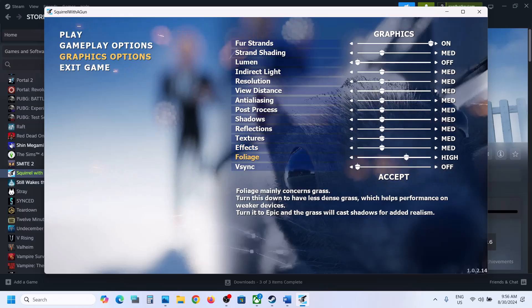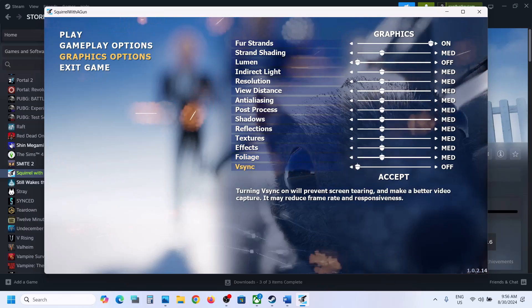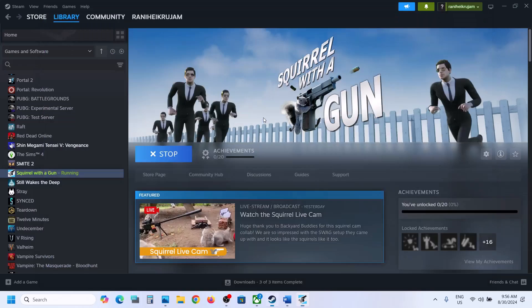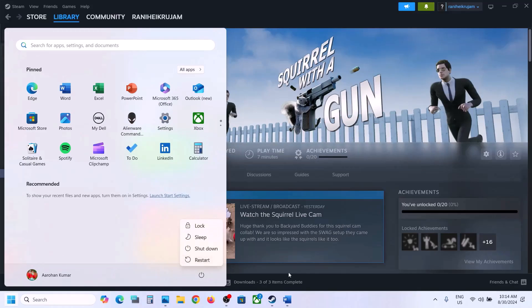Now if V-Sync is on, you can turn it off and then check. If V-Sync is already off, you can turn it on and then check. Make these changes and check the performance. Now the first step is to restart your computer — simply restart your computer once, and after the system restart you can launch the game and then check.